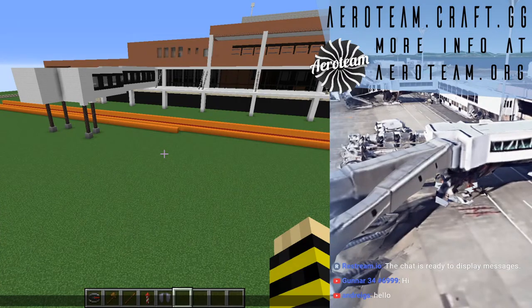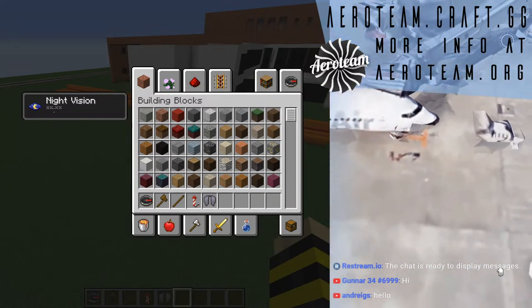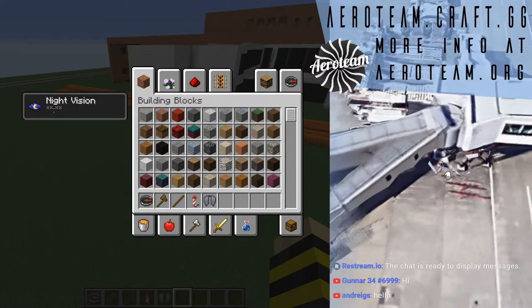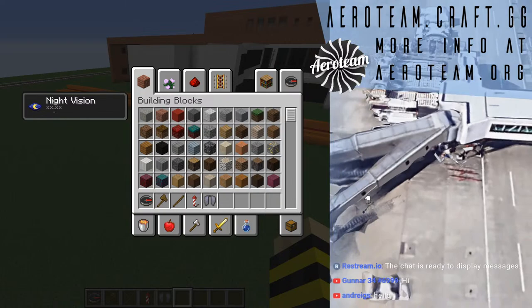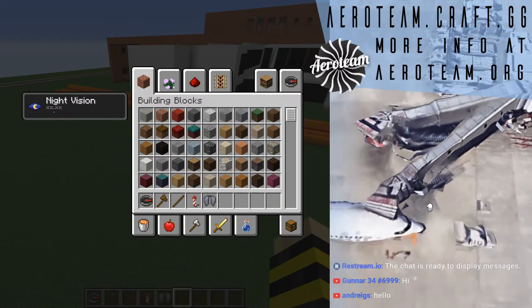We're streaming on both Twitch and YouTube right now, so if you want to check that out, you can. I'm going to be showing you guys how to build a gate in Minecraft. On the right-hand side, you're going to be able to see that I've got Google Earth open, and that's going to be pretty key to us building this in Minecraft.